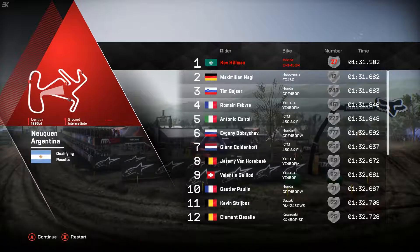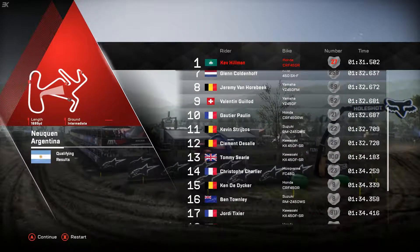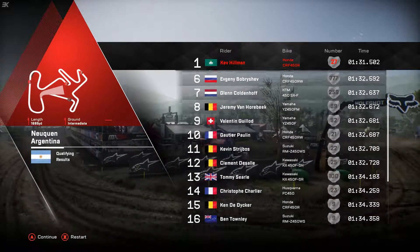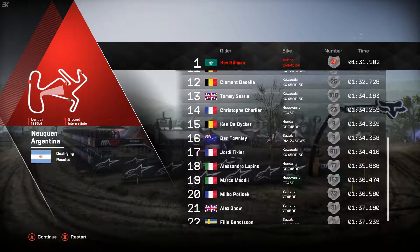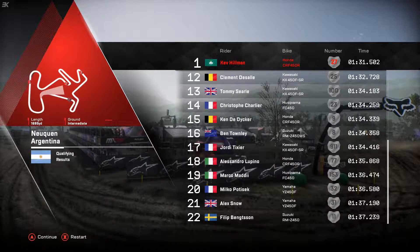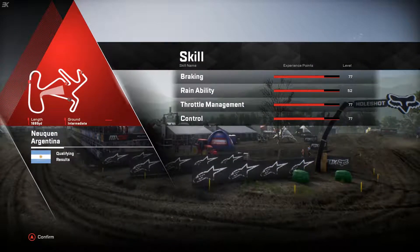Frenchman in fourth, Italian in fifth, then the Russian, Caldenhoff, Van Horbeck despite that fall in eighth. See the best Yamaha, the second best Yamaha just ahead of the Swiss. Then you've got Pullen ran out of the top ten. Rousseau in 13th, Snow in 21st, the Swede right at the back. So let's see what the hammer can do in the first race.